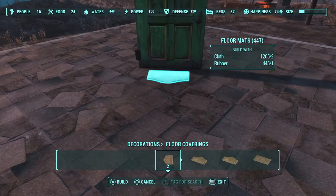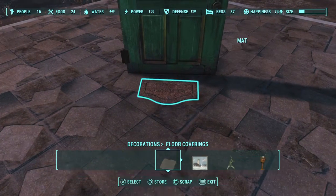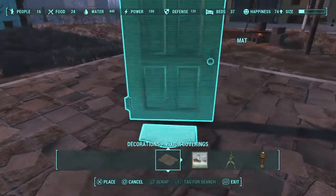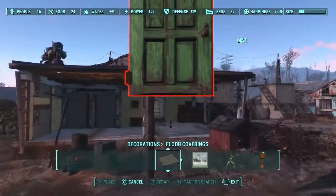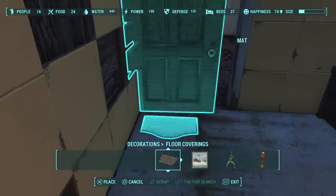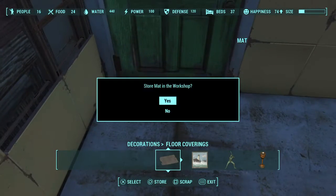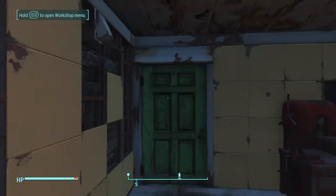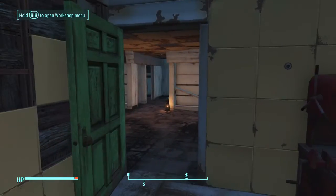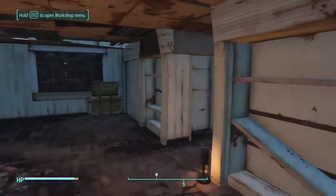Place another mat down so you can pick up the door — boom, beautiful, gorgeous. Then come over here and place it. Sometimes it works, sometimes it doesn't, but most of the time it should. If you have it too high it won't work. And voila — we have a door!